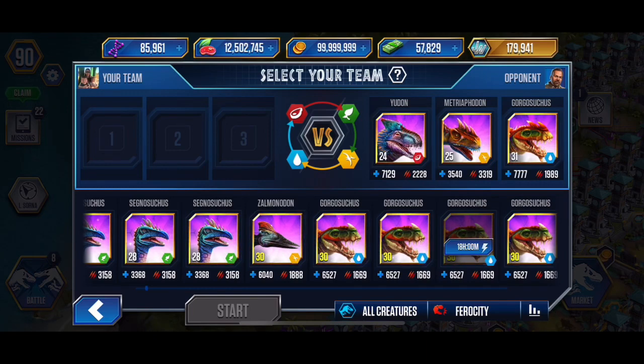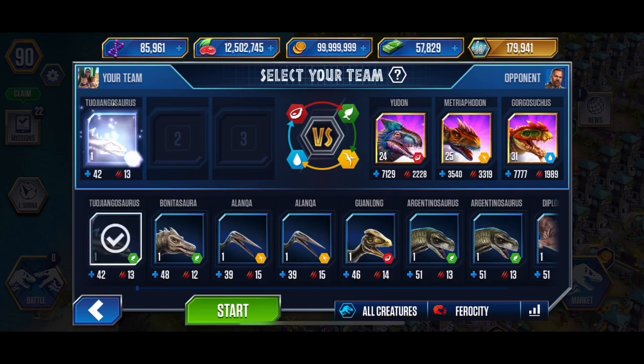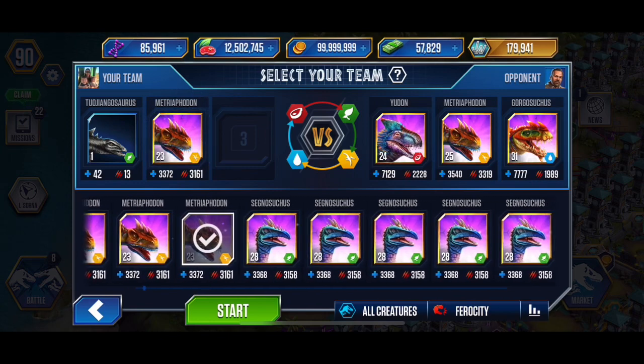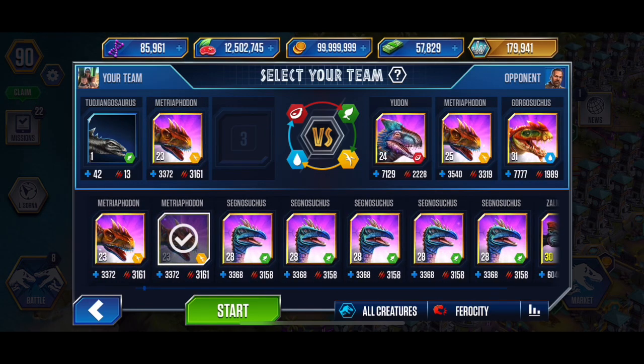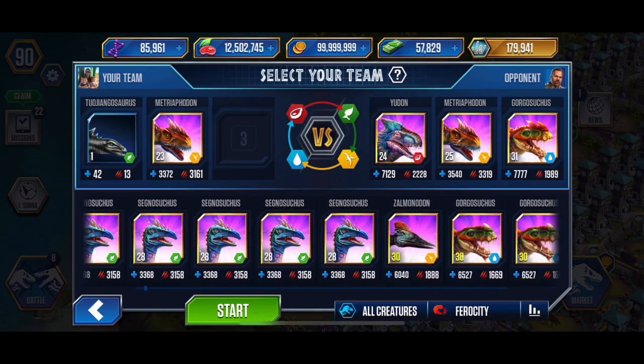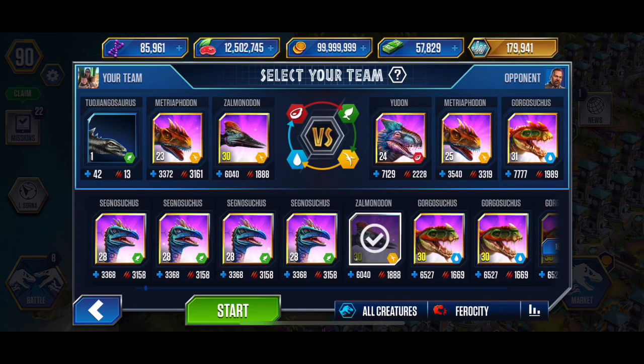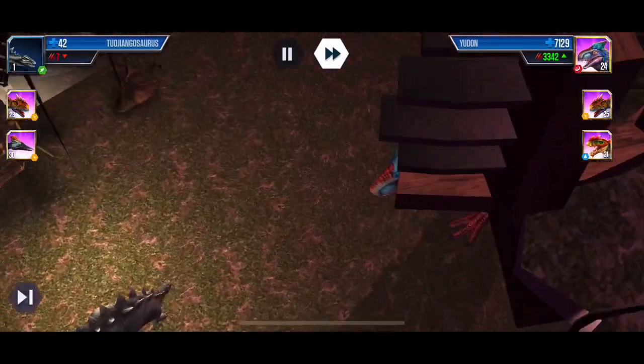I'm between Cygnosuchus and Gorgasuchus. Cygnosuchus at level 28 is 13,473 ferocity — right below the Indoraptor at 13,613. There's a decent jump between Cygnosuchus and Gorgasuchus, and now between Cygnosuchus and Zamalodon. What that will mean is cleanup — I can two-shot the Odon with the Metrophedon, two-shot the Metrophedon with the Zamalodon, just like I can two-shot the Metrophedon with the Metrophedon. The Gorgasuchus will take a few shots from the Zamalodon, and it's going to have a long cooldown.